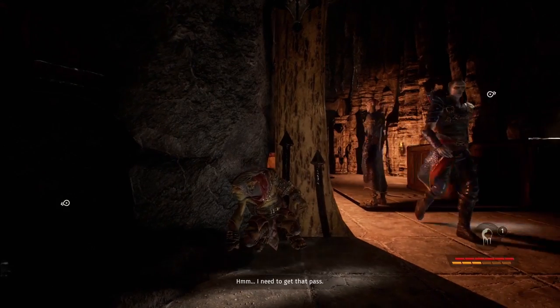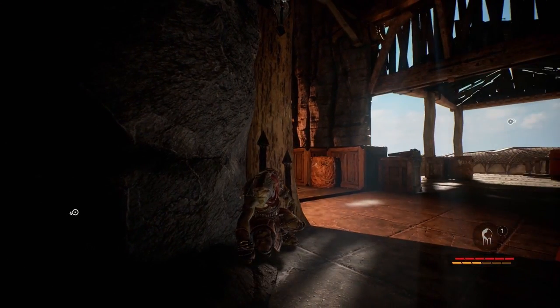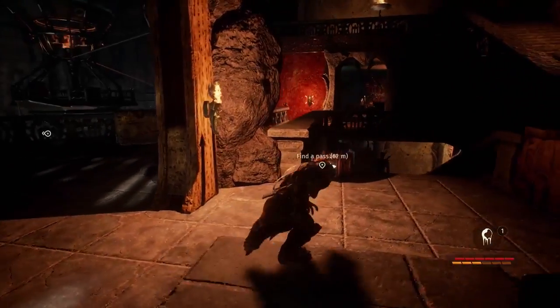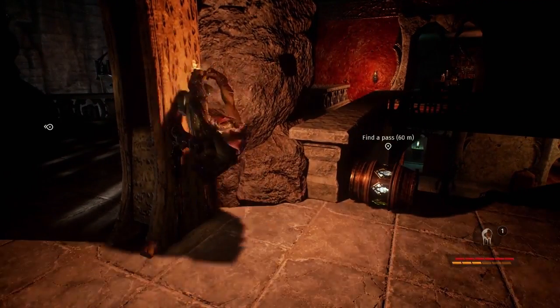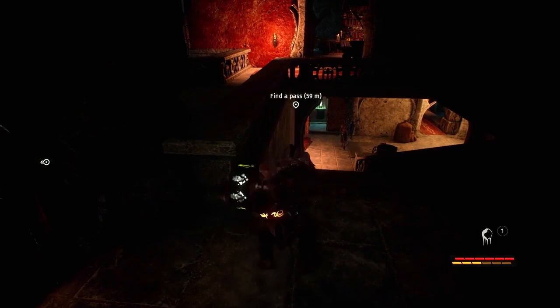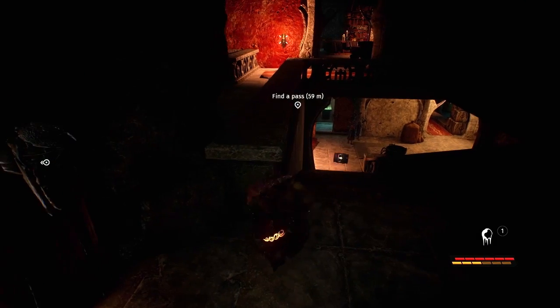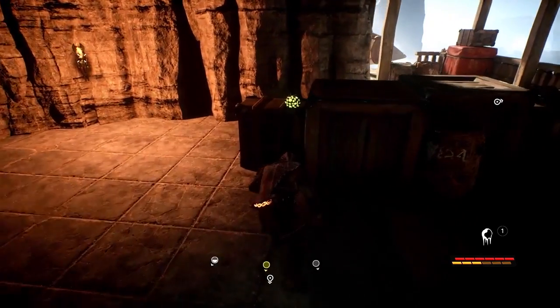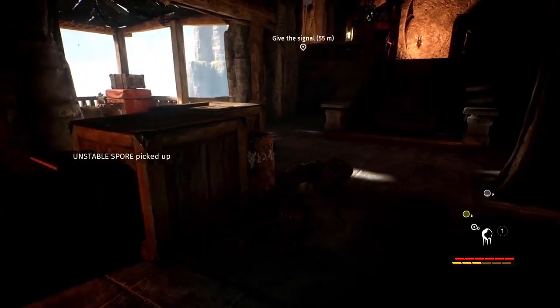We need to get that pass. Okay, let's head for the docks. Again using the environment, a little patience and observance opens opportunities to take out guards. But with the register changed, it's time to open the gates.